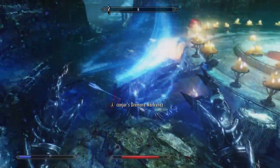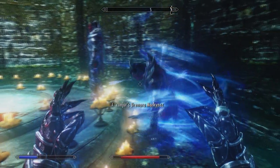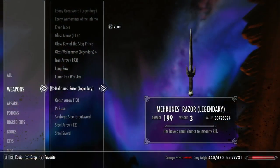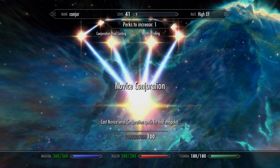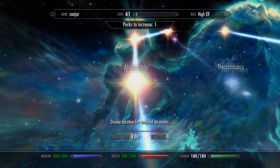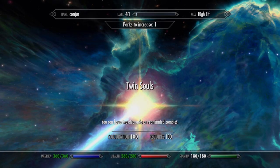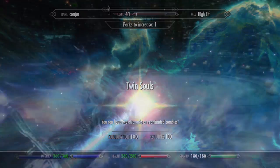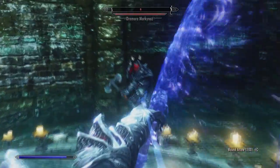I've given both of my followers two-handed weapons enchanted with a fire effect, but you can craft more powerful weapons if you wish. Also, please note that you will need the Twin Souls perk so you can have two reanimated followers at the same time — it's at the very top of the Conjuration skill tree.